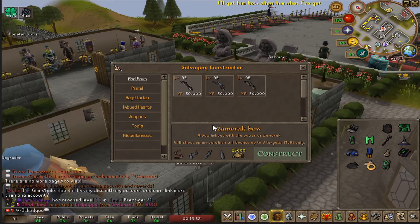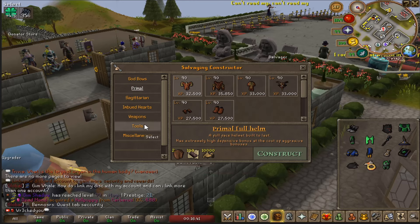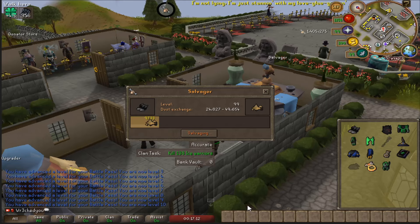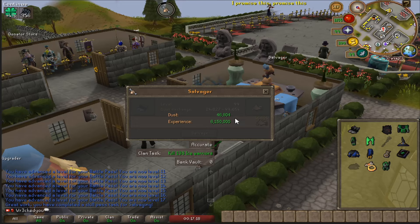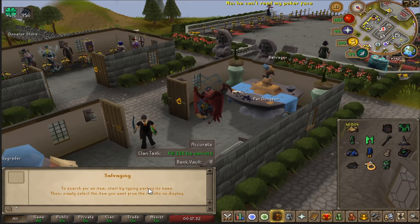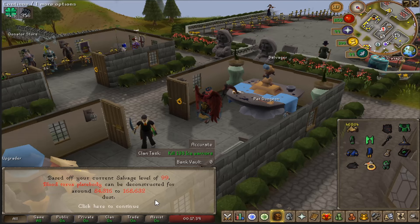Also the salvager right here — you can deconstruct items which will be converted into salvage dust. You can then use that dust to create items: god bows, primal, sagittarian, impure hearts, weapons, tools, and miscellaneous. Right-clicking shows the deconstruct option and the dust value. For example, deconstructing a higher-end item gave us around 46,000 dust. You can also search any item to see what you'd get for dissolving it.